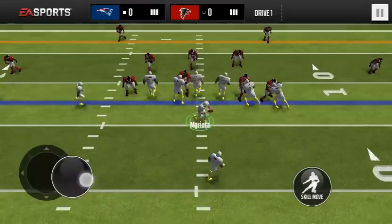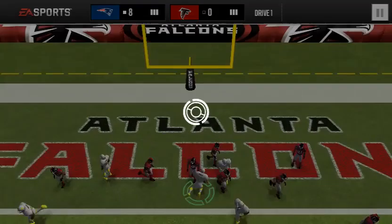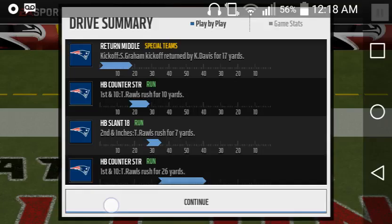Let's see what we can do with the halfback slant 18. It looks like it's going to be a touchdown — Thomas Rawls getting into the end zone! That's just a little taste of what Thomas Rawls can do. Let's go with the quarterback sneak just to get in. There you guys go — that's Thomas Rawls for you on the first gameplay.